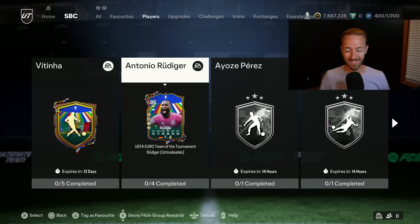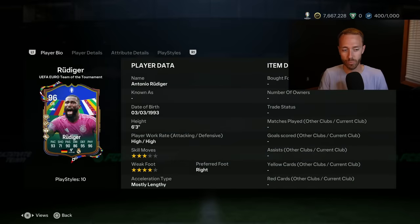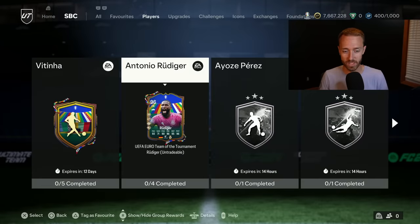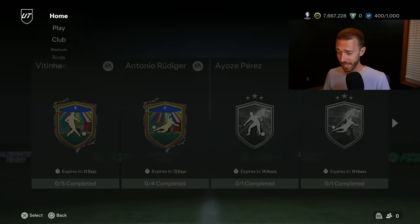These cards do not give out extra bonus chemistry like a lot of the other Euros cards do, but it's still a really good card for that Toni Kroos link and all the other Real Madrid links. I'd rate this as like a 7.5 or an 8 out of 10, because it's a Rudiger card, it's a cheap SPC, and if you want to craft a center back card I think it's one to do.